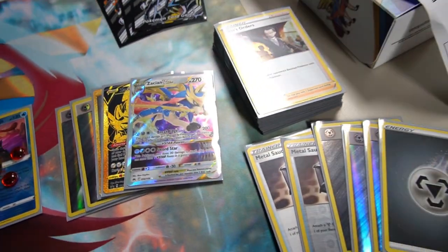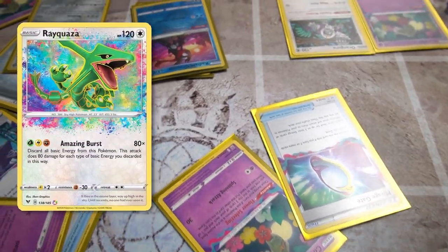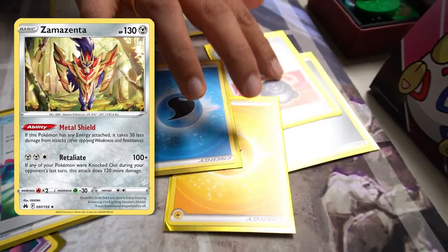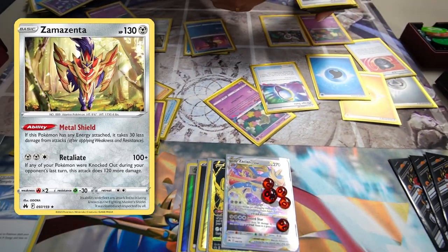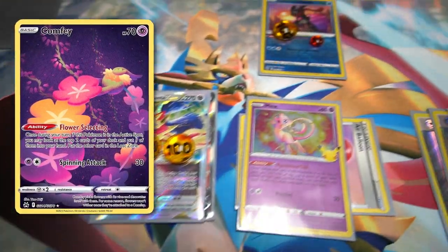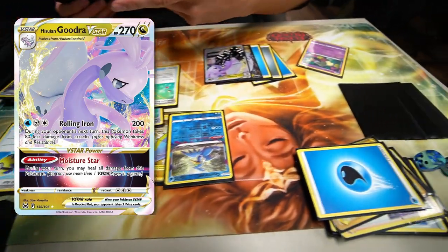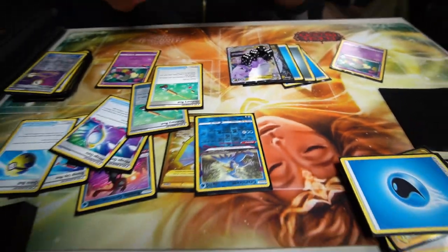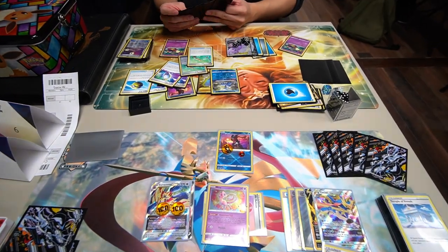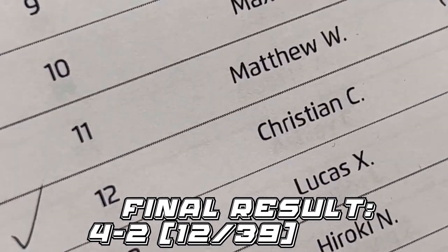For round number five, we're playing against another Lost Box deck featuring Amazing Rayquaza and Amazing Raikou, but this time they also had the Zamazenta from Crown Zenith, which has been a new addition to a lot of Lost Box decks. However, I was just on fire all match and it was a pretty easy W. On to round number six, where we played against a Lost Box deck featuring Giratina V-Star. Giratina V-Star has been getting a lot of popularity these last couple of weeks, especially after performing well at regionals. But Zacian V-Star is a pretty good counter to it because of the main attack that shreds right past the damage reduction. I had a really good game, the combo pieces fell into place, and I ended up winning, making my final record 4-2, which placed me in 12th place.